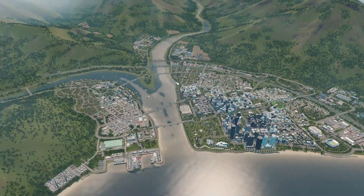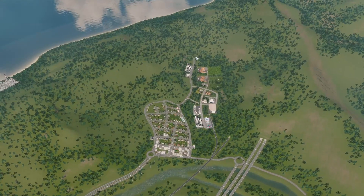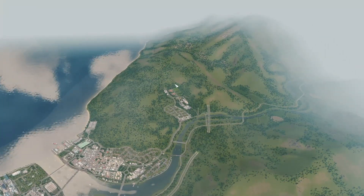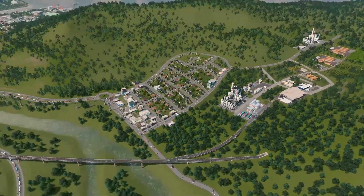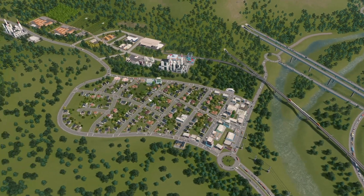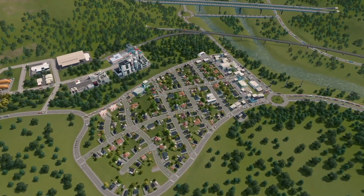Before we get started, I want to bring you over to this little area. We were lacking forestry industry — it was the only resource we didn't have yet, so I thought this would be a good spot to put a little forestry town in this valley. It's very ugly and I don't like it as it is right now, so there's definitely work to be done.